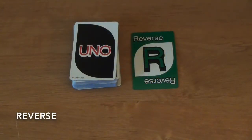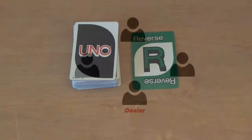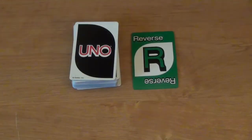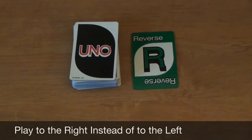If a reverse card is face up at the beginning of the game, the play order will reverse. The dealer, instead of the player to their left, will take the first turn, and play will continue in the opposite direction to the right. Some versions of the game will represent reverse cards with arrows.